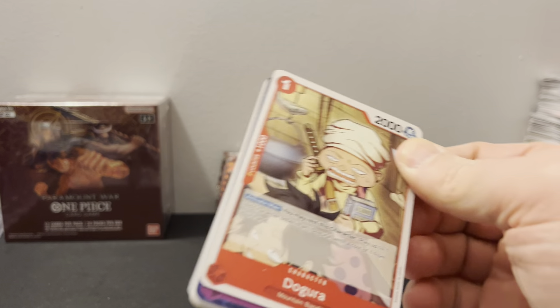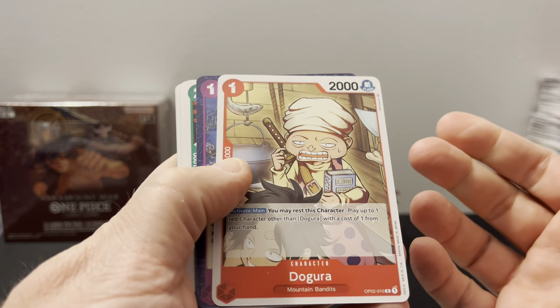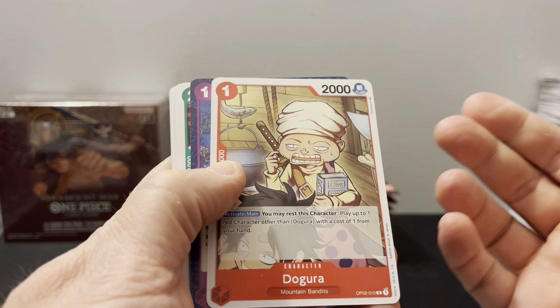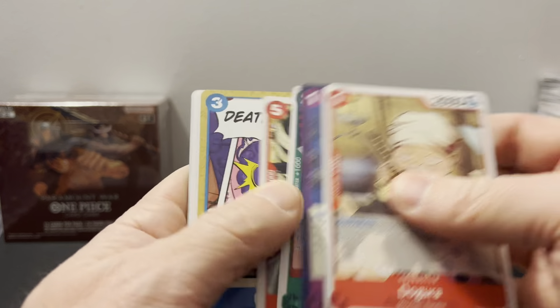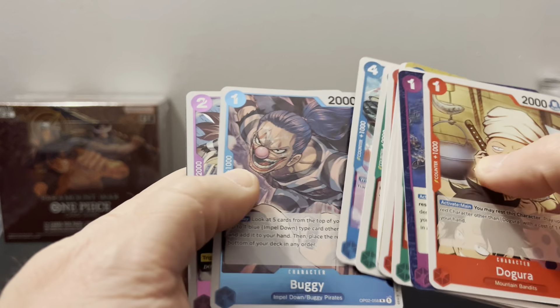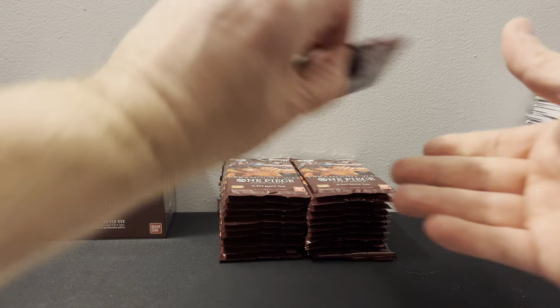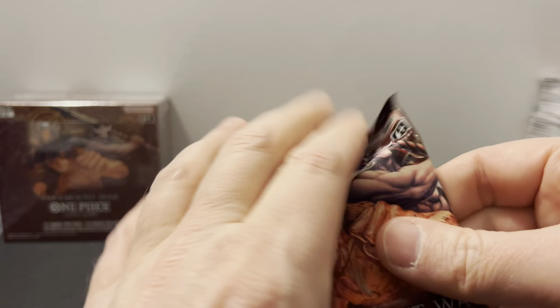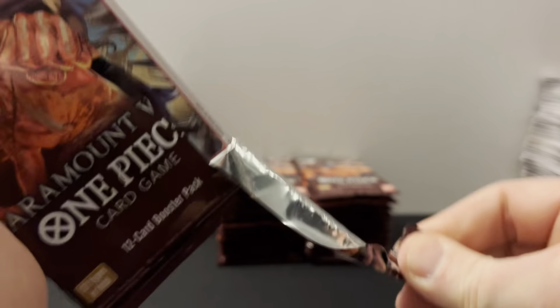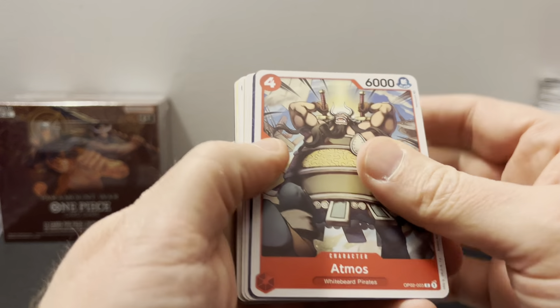The leader alt arts are realistically what you want. So you could open up the top four boxes, get the leader alt arts, maybe get a manga Ace in there. And if you imagine — that would be awesome to open, but it would suck because people could do that and then just sell the other eight boxes for whatever $250 they're going for right now.